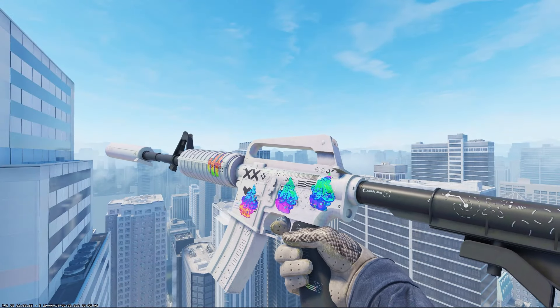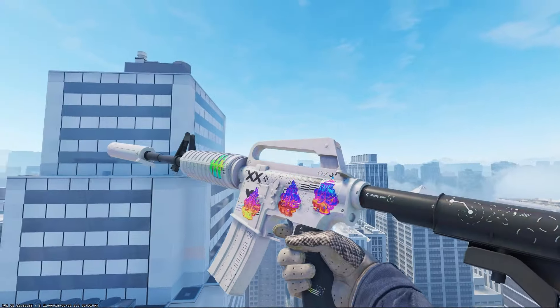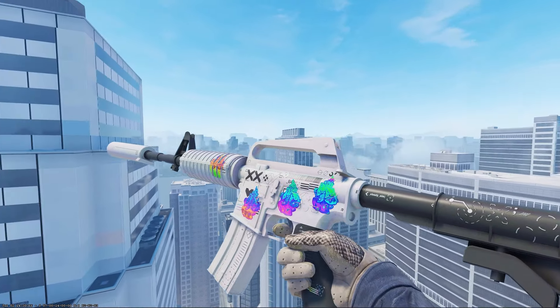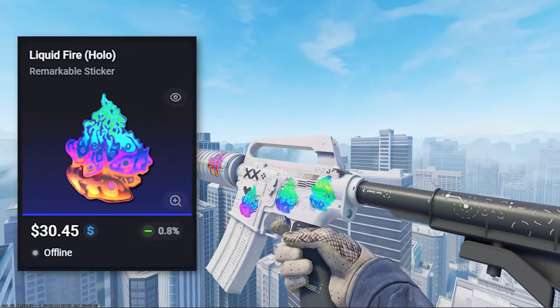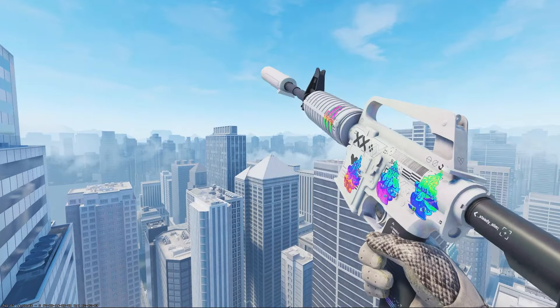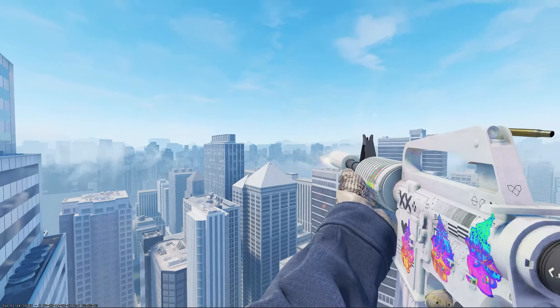Next, we have this sick M4 Printstream craft with 4x Liquid Fire holos. It looks great, but imagine how good it would look if the pearl essence of the M4 was still a thing in CS2. The M4 by itself is worth around $140 on CS Float, and the stickers are $30 each, so assuming around 10-15% sticker price, this craft is worth somewhere in the range of $150-160.